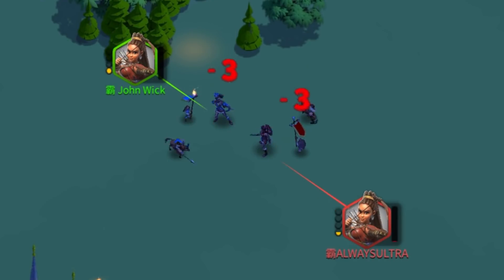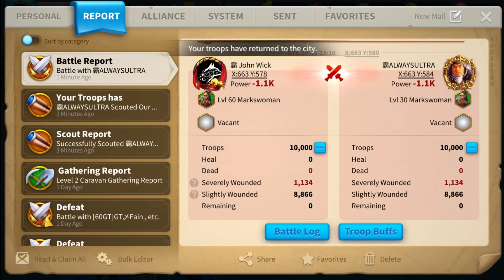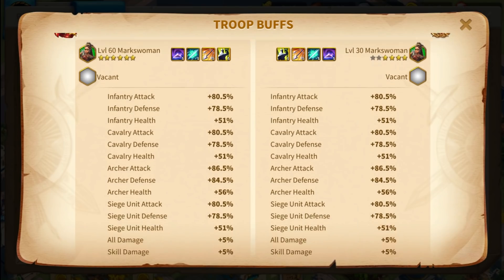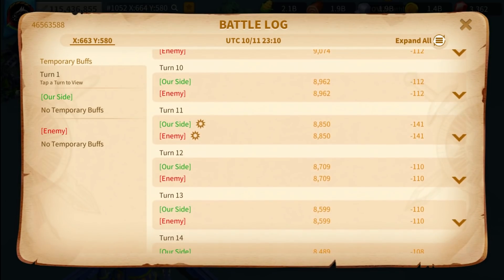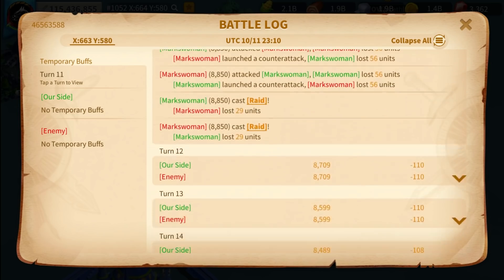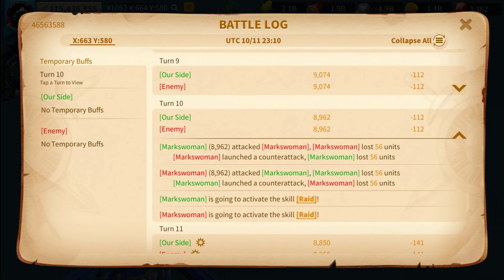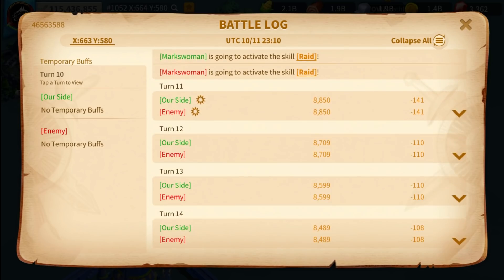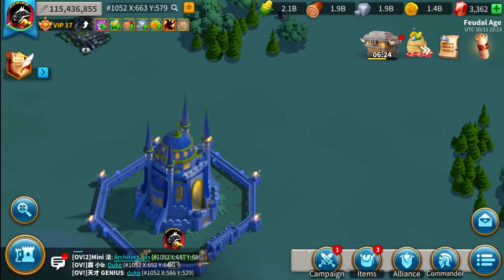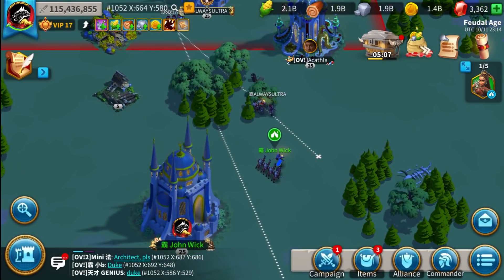Opening the battle log, we can see that we cast our active skills in the same turn — turn 11. This means we accumulated the necessary rage in the first 10 turns and fired the skill off in the following turn. You stack up your rage, and when you reach the required amount, the effect takes place the next turn. This means it took us both 10 turns to accumulate 1000 rage, so the base rage in Rise of Kingdoms in a neutral situation — when you're not losing or winning — is 100 points per turn.